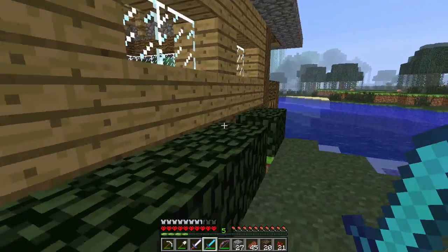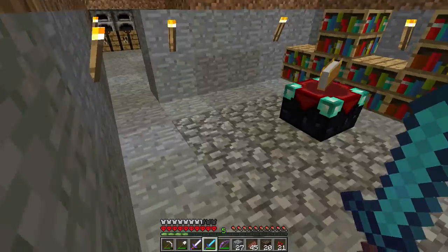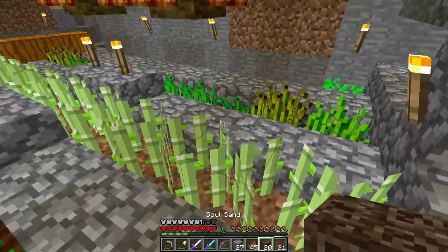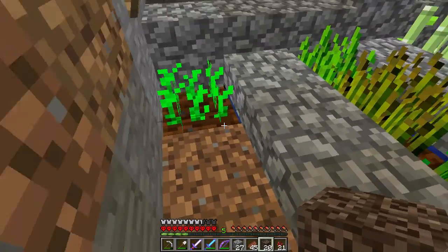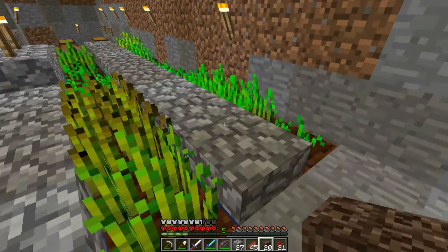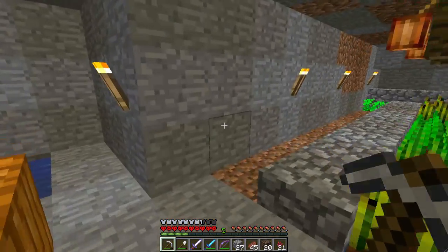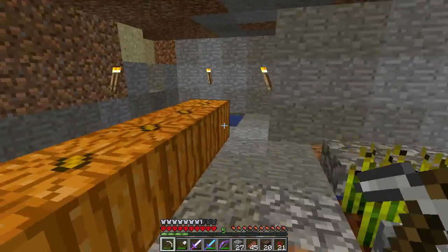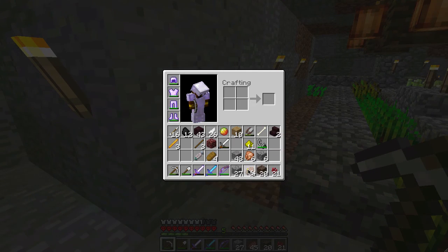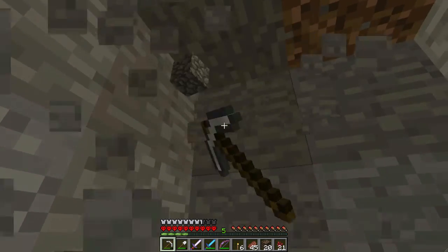I need an axe to chop these trees down. I'd rather the tree farm somewhere else but there's nowhere else for it to be at the moment, so we may as well put in our nether wart along with all this. The carrots are still not done. I can put it here I guess, or somewhere else completely. Pointless decisions. How many torches do we have? If we have six I think that'll do — let's put it round here.